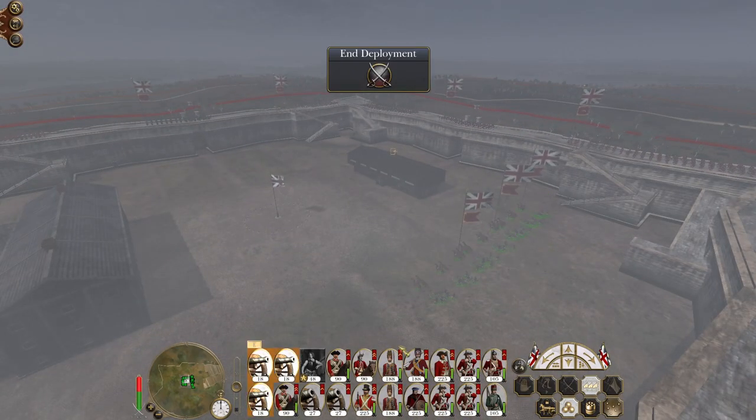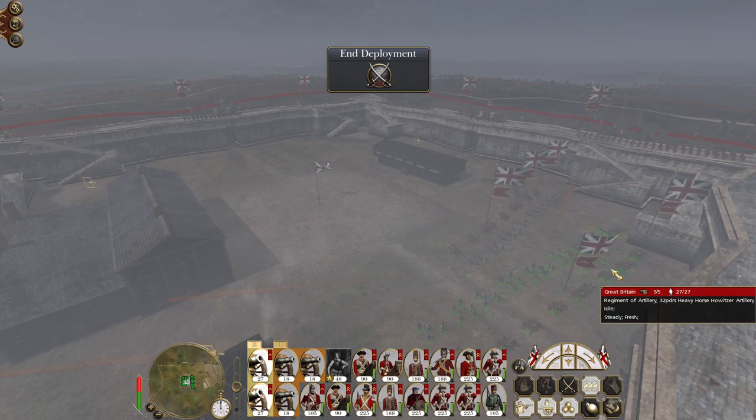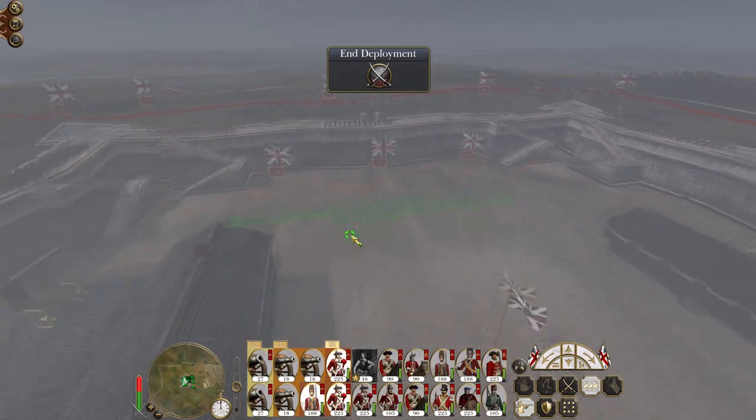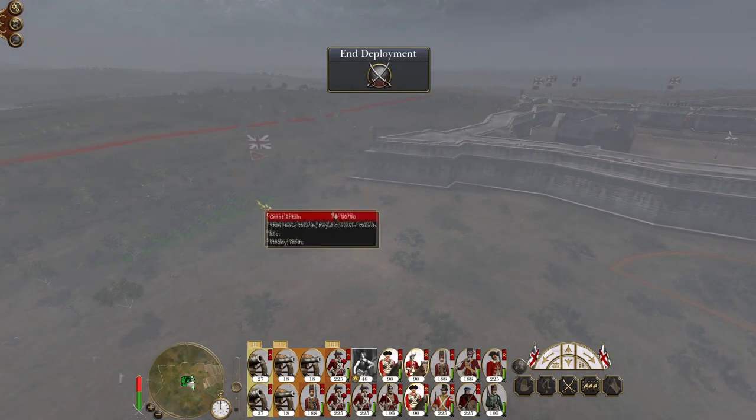My foot artillery can just chill out. My howitzers can sit at the back lobbing round shot at the cavalry just to do some damage to them. My infantry hunkers down as reinforcements - this is all my cavalry.